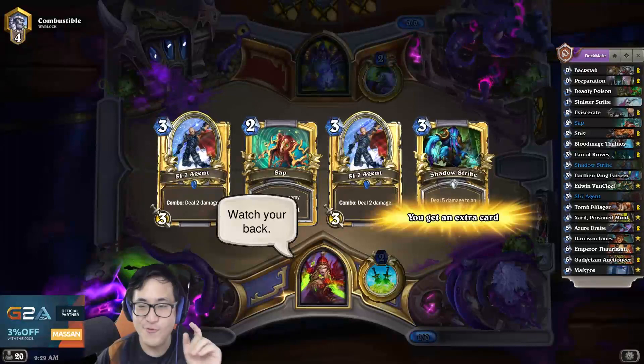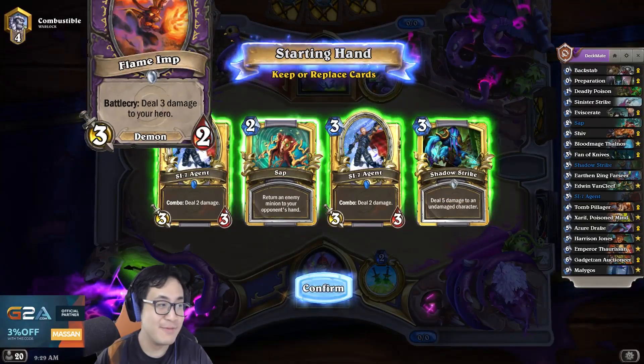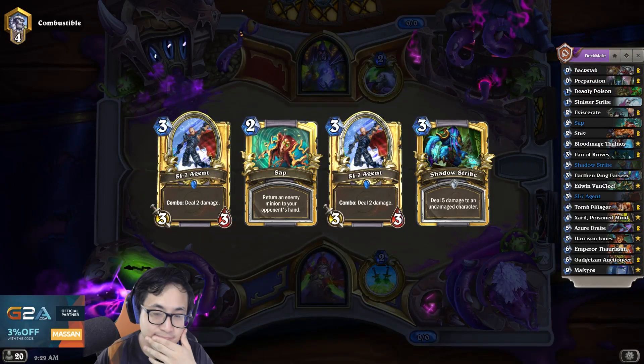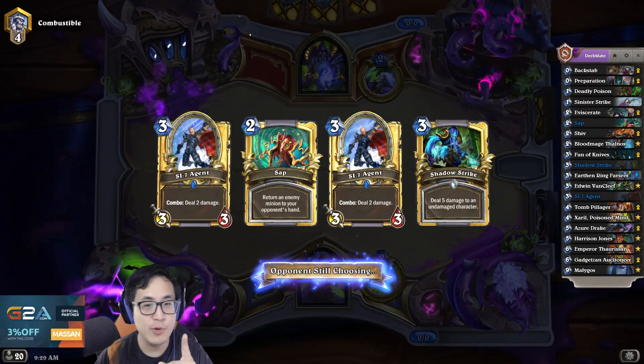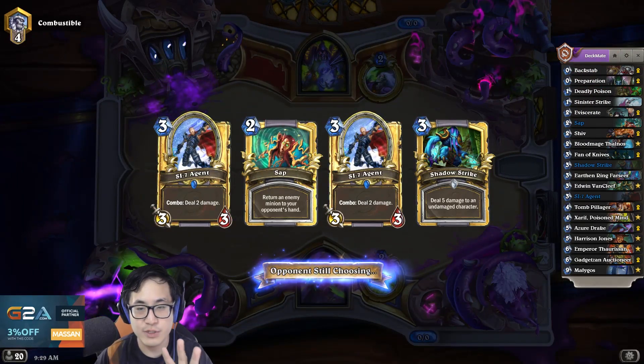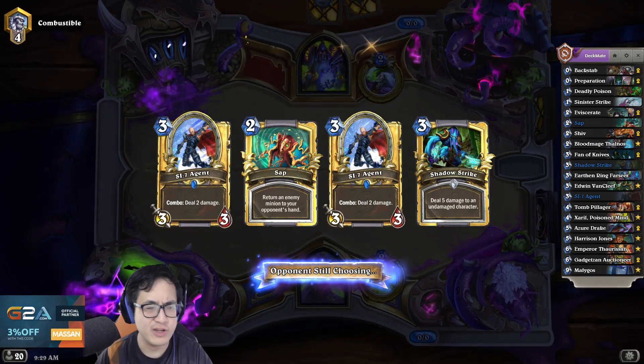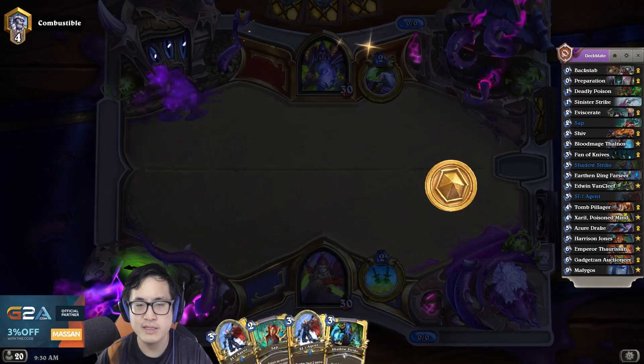The extra card is really good against Royal Axe because they might move on 5 mana and then I can just coin an SS7 agent. I do not know whether I'm going against Zoo, although there are plenty of Zoos out there — more Zoos than mid-range Handlocks or Reno Locks.